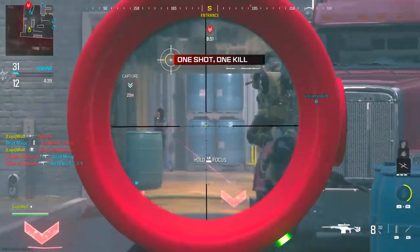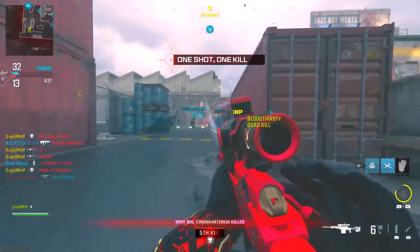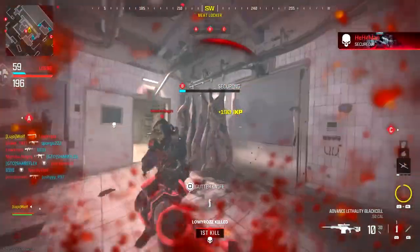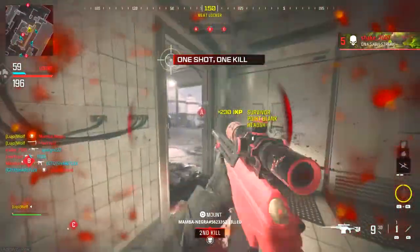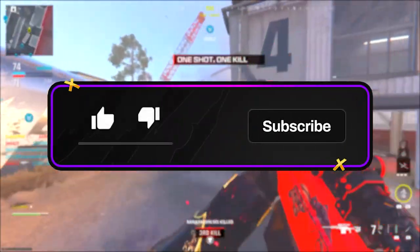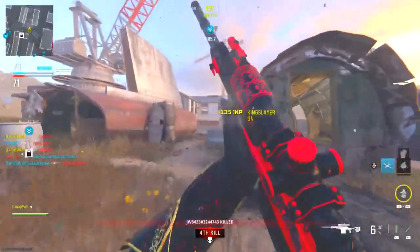Once all these attachments are combined you get the best aim down sight speed and sprint to fire setup for the XRK Stalker. I am now going to show you some highlights with this setup. If you do find this XRK Stalker setup helpful be sure to hit the like button. Also consider subscribing so you don't miss out on all future Modern Warfare 3 content as I'm cooking up some absolute bangers.